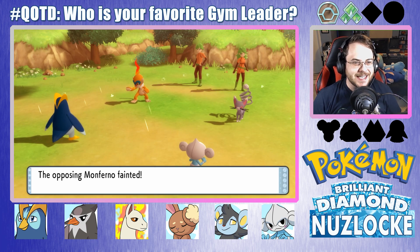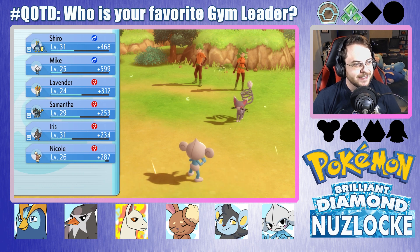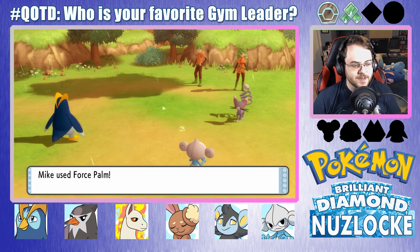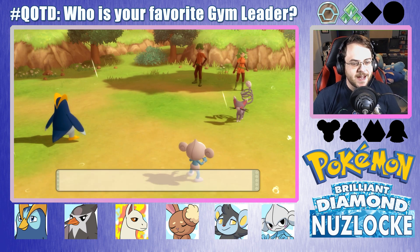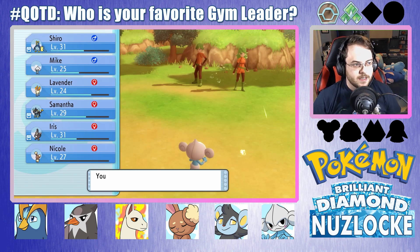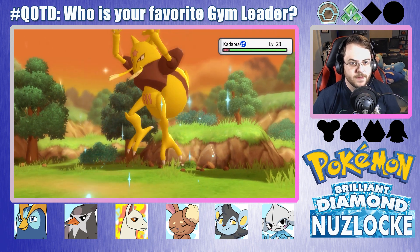Maybe Mike — maybe Meditite is not as fast as I thought, because it's the slowest thing on the field right now. Are you kidding me? Nicole grew to level 27. It'll be a nice day when she evolves into Lopunny.